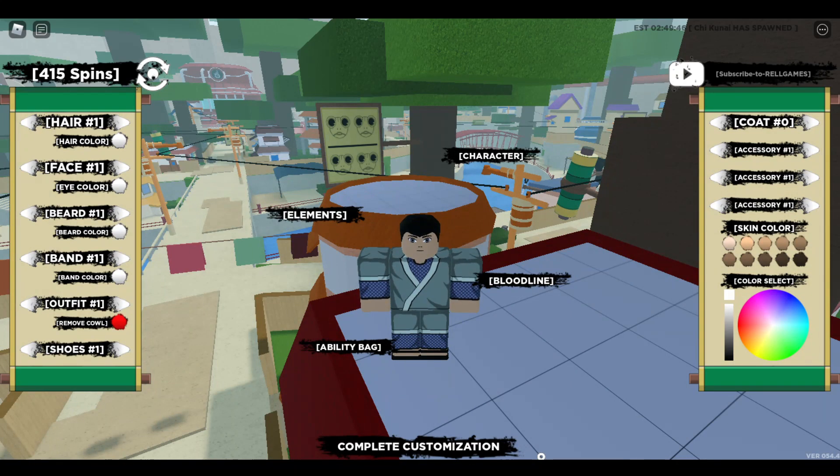Now for the final code of the video — they actually just released this one a couple minutes ago. It is Anime No Alchemist. This is the 950k like code, and it gives you 90 spins. This is what it is on screen. Go ahead and enter this, and when you redeem it, it'll bring you to a grand total of 500 spins.